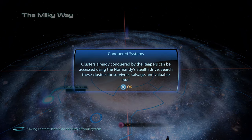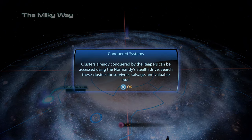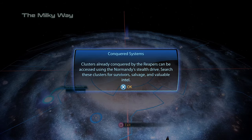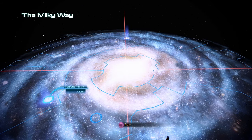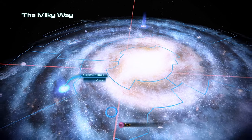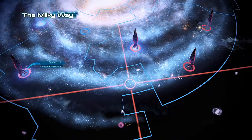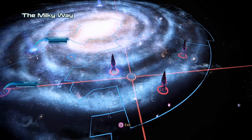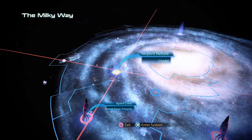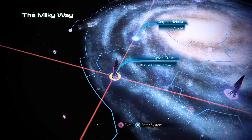Conquered Systems: clusters already conquered by the Reapers can be accessed using the Normandy Stealth Drive. Search these clusters for survivors, salvage, and valuable intel. Interesting — the Reapers are making moves, aren't they? Yes, they are. We're probably not going to spend too much time on the galaxy map, but just be aware stuff is happening here.